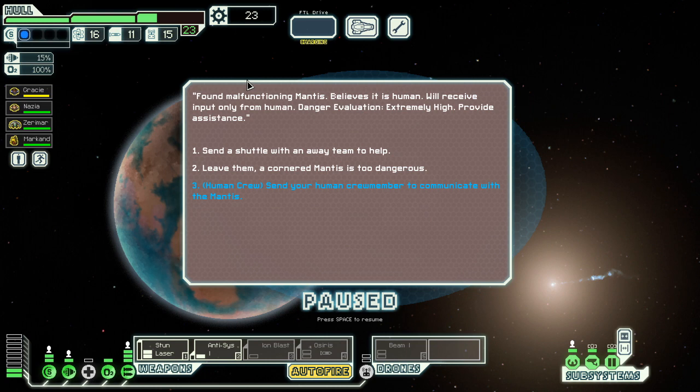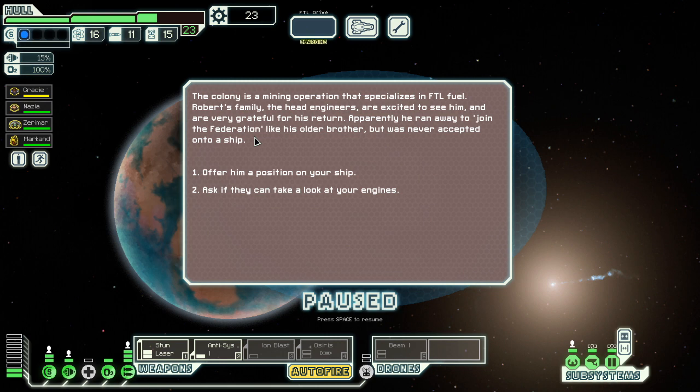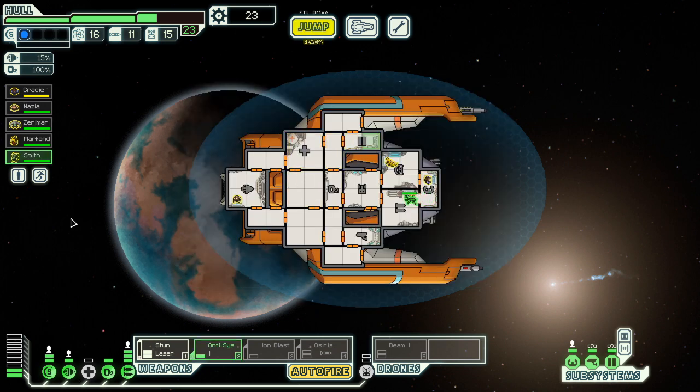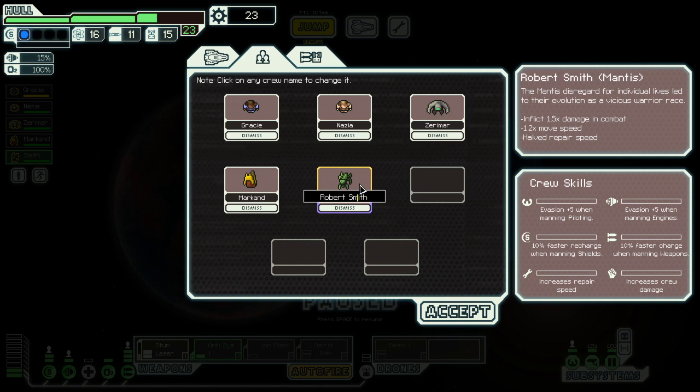It's a malfunctioning mantis. We send our human crew over there — his name is John Smith. Not Robert Smith — it was John Smith, the default fake name. John Doe is the unknown name. He explains he's from a near-human origin and can fix up our engines, but that's going to be really cheap, so we actually just offer him a position on board. His name is John Smith — not that we'll ever see that.